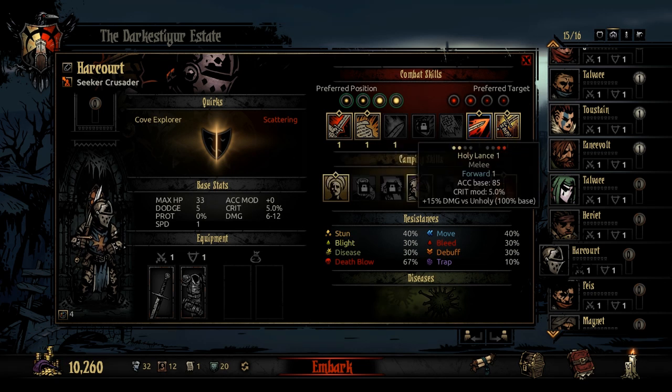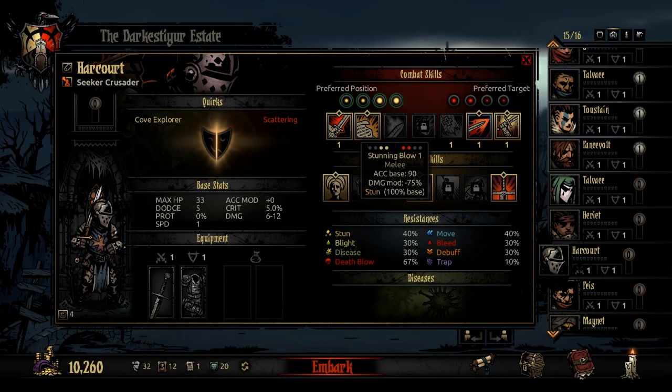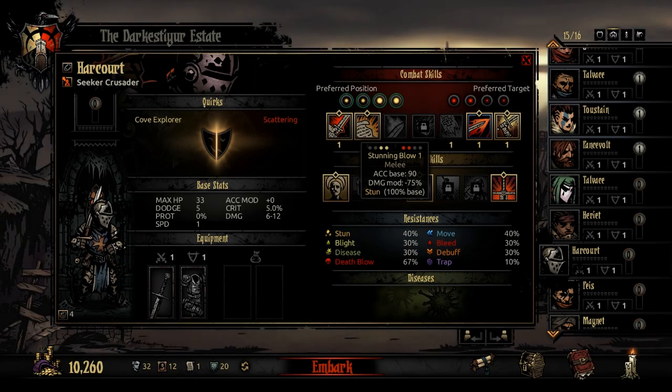Those are the skills I use. Now for the ones I don't. Stunning Blow can only be used and only hits ranks 1 or 2. The damage mod is decent and it applies a stun, but I'd rather just kick their asses before I need to stun them. I prefer to just attack hard and kill them quickly — I don't use this character as a tank.